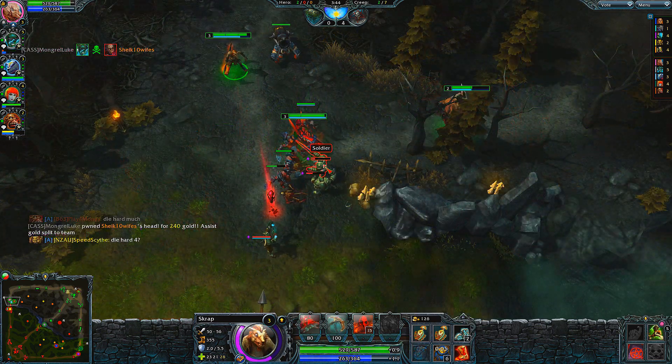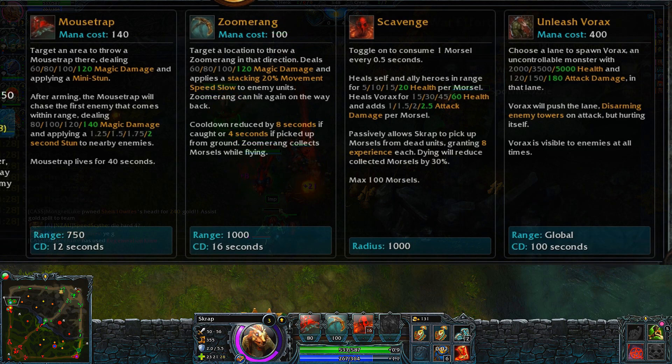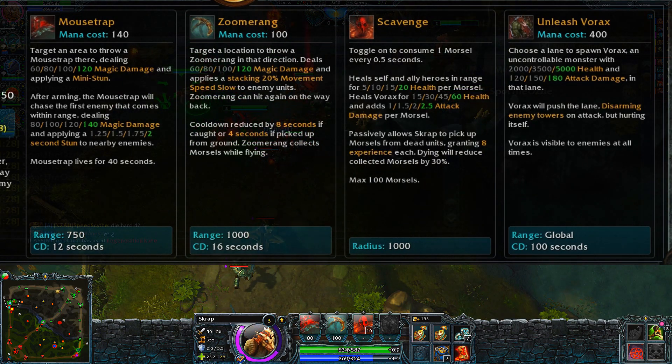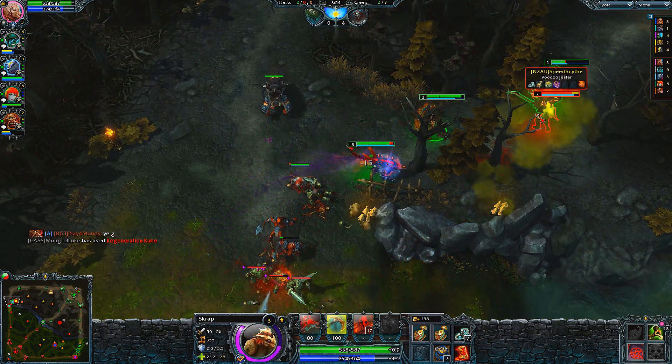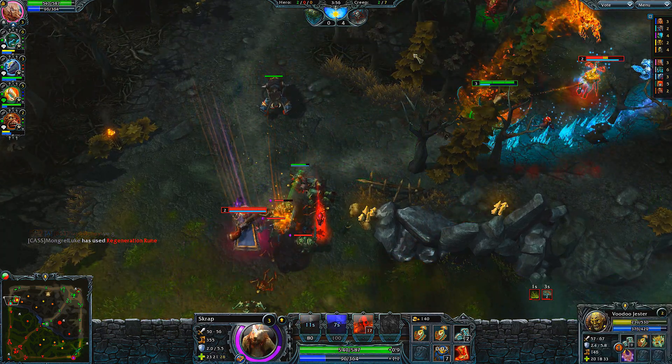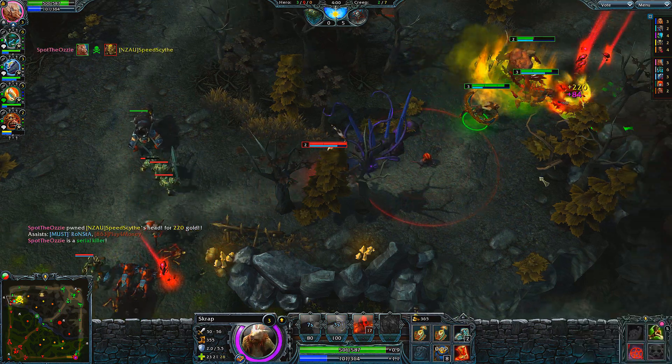I always level Mousetrap at the start of a game. It's a very effective stunception — a stun within a stun. Initially, a mouse is thrown down which causes a mini stun and magic damage, followed by the mouse damaging and stunning enemies who remain in the area or walk within its range.